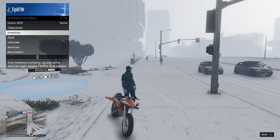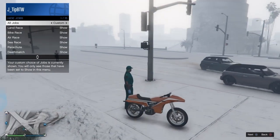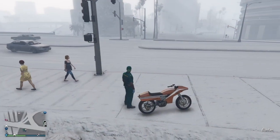To do this you need to make sure that your jobs are set to custom so that they're all blue jobs all around the map. Also make sure you have a fast motorcycle with you and then go to this location on the map.